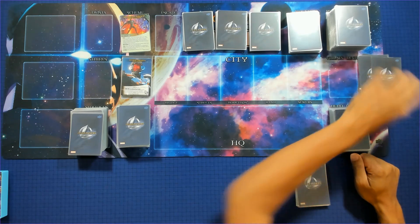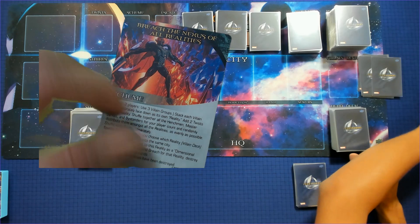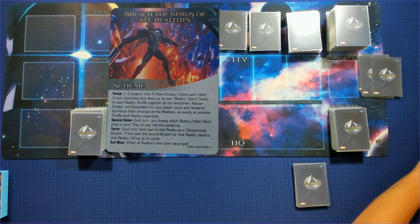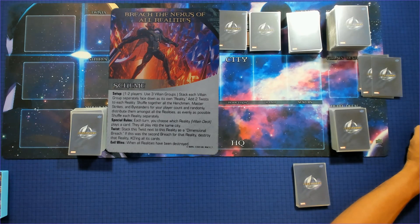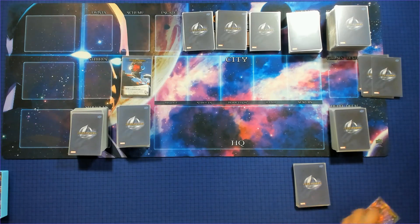We've got two to send out at the beginning of the game and we're doing Breach the Nexus of All Realities. For one to two players, we use three villain groups, stacking each separately face down as its own reality, adding two twists to each. We shuffle all henchmen, master strikes, and bystanders and distribute them evenly amongst the realities. Each turn you choose which reality to play a card from, and on a twist you stack it as a dimensional breach.